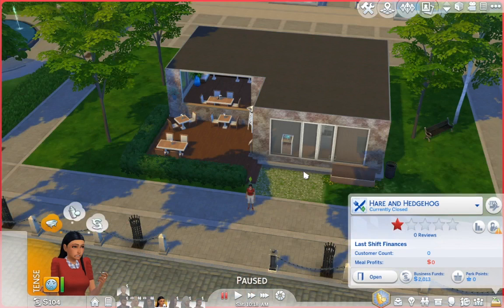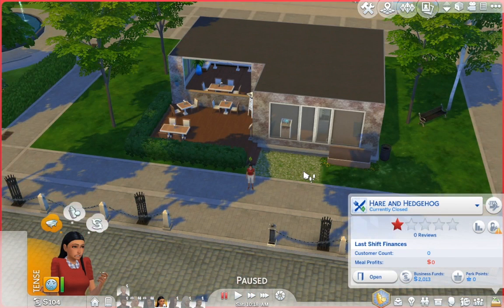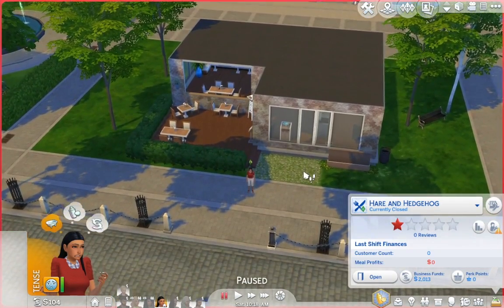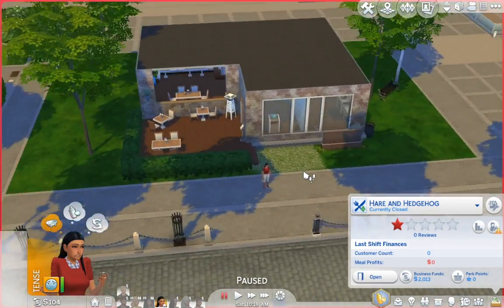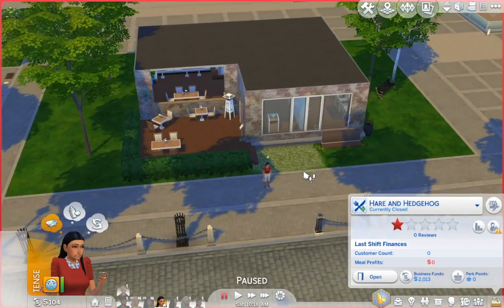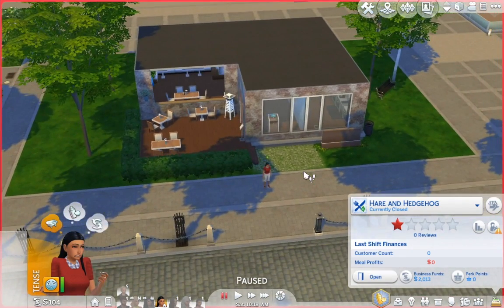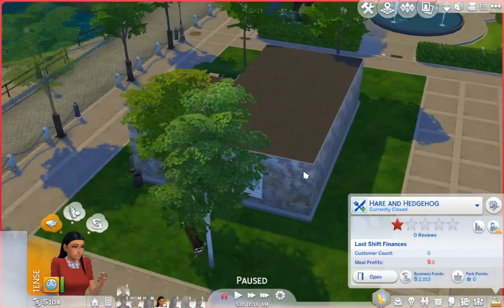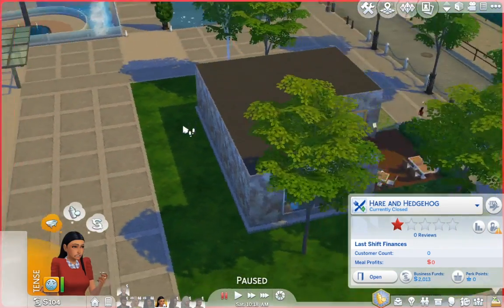Welcome back to another part of the let's play. We are starting out with our restaurant because I just bought Dine Out and I've been working on this restaurant for the past two days or so. This is what it looks like — it's not the biggest thing you've seen, but it is a cute little restaurant that we built with the money they earned. I had to play a few days off-camera just to get enough money to finish this place off. This is what the outside looks like — there's no windows back here.